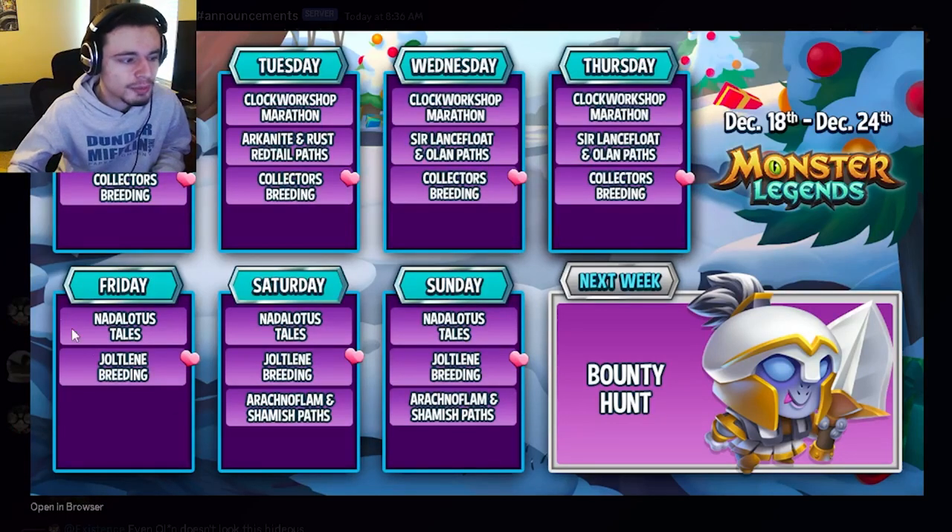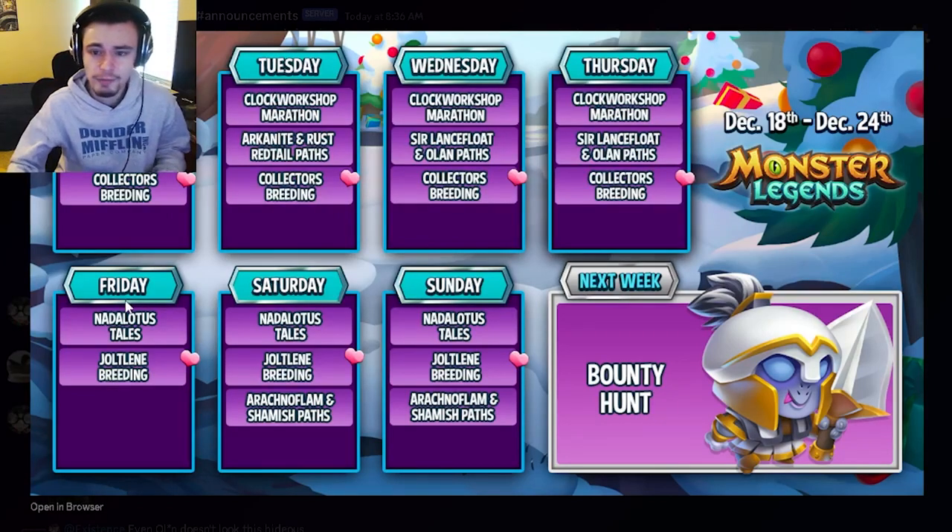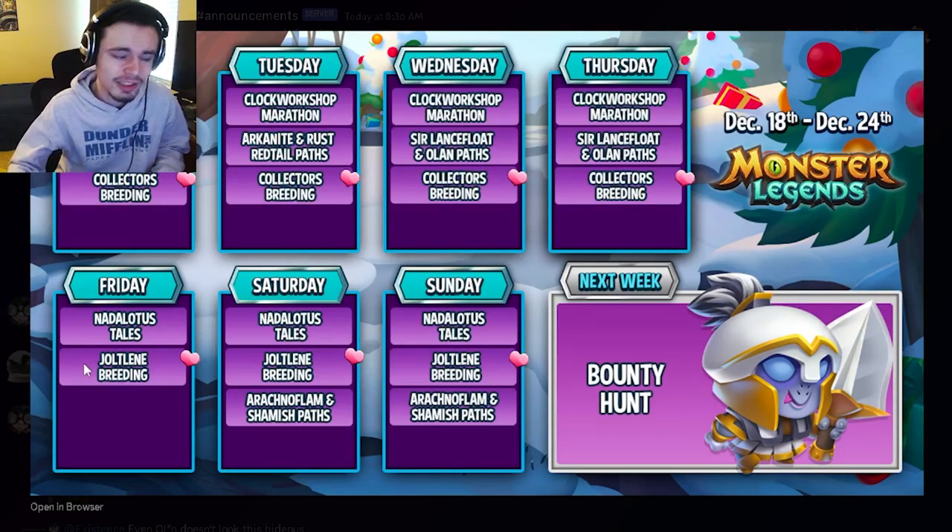The Jolt Lean breeding event also starts on Friday — you get a brand new mythic out of that. It's a really great event; just log in and do the breeding event to get a free mythic. You don't even have to do the Tales Challenge if you don't want to, but at least do the breeding event. I would probably just do both though, because they're both pretty simple.